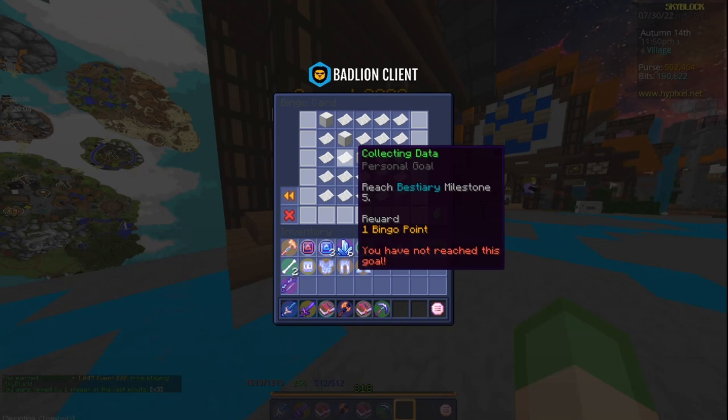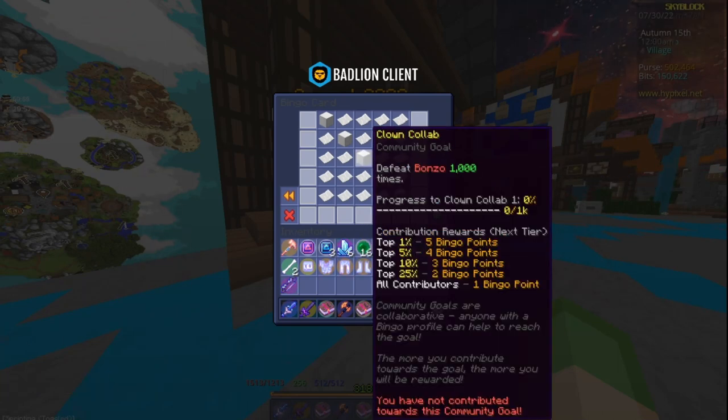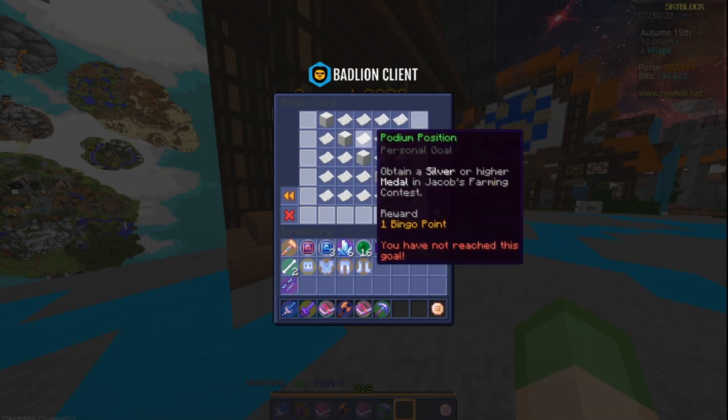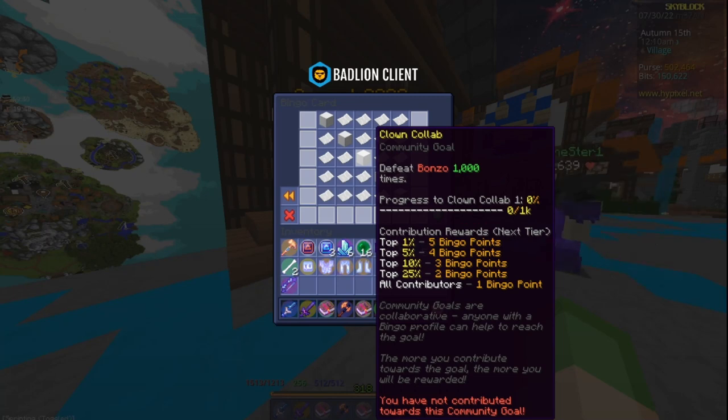The next goal is defeating Bonzo 1,000 times, which is a community goal — completing it once is fine for your contribution. This is locked to dungeons and requires combat level 15. Just use the party finder and have people carry you on floor one, since that's where Bonzo is located.